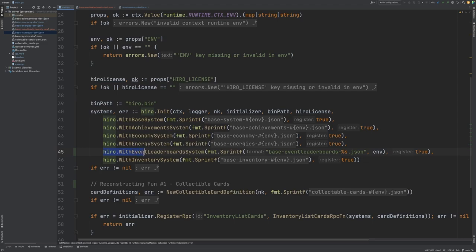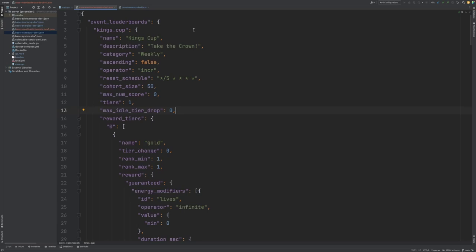What we've changed here since the last video is we've added in the event leaderboard system. We call hero.withEventLeaderboardSystem and then pass in a string for where the configuration file for that event leaderboard system lives. We also pass in true for the register property, which ensures that all of the RPCs associated with the event leaderboard system are registered within Nakama. Let's now go and have a look at the event leaderboards configuration file.